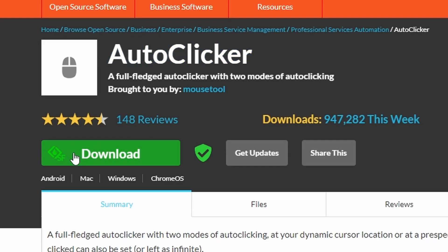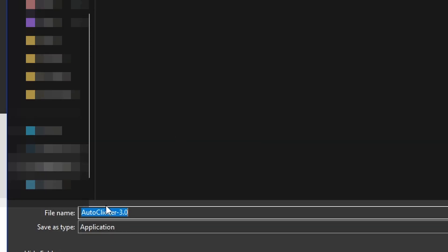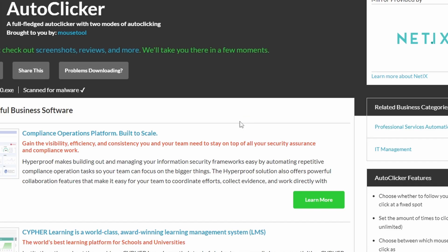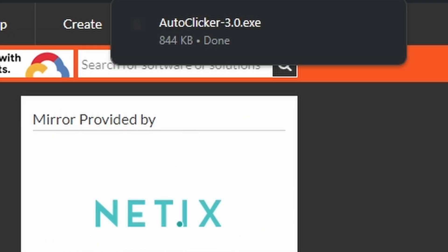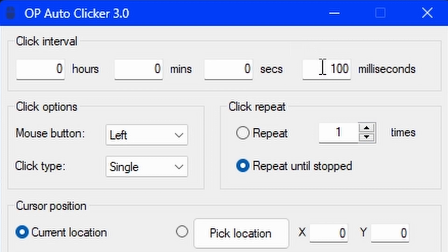You have this download page — what you want to do is click download and you have to wait five seconds for it to download. Then you have it here, so just download it anywhere, it doesn't matter. After it's downloaded, you go into your downloaded file which will be right here and click it.